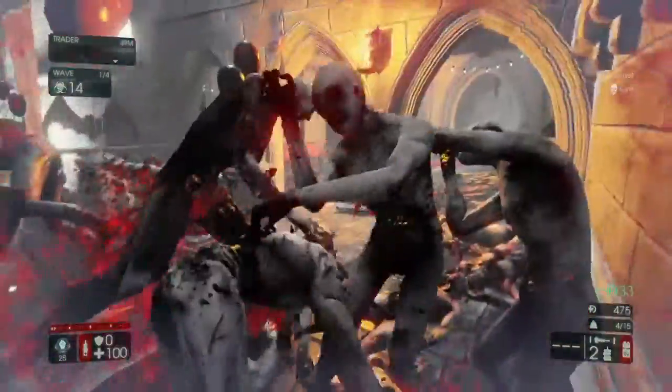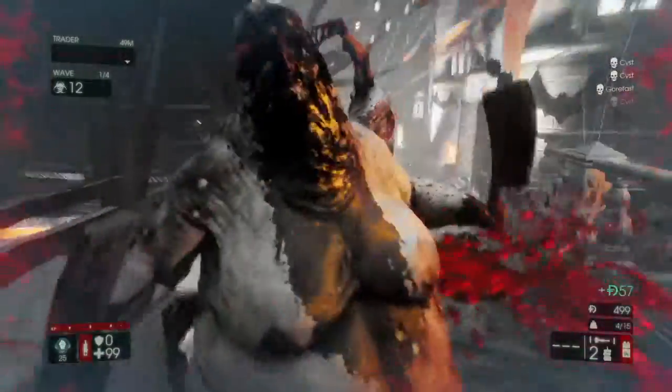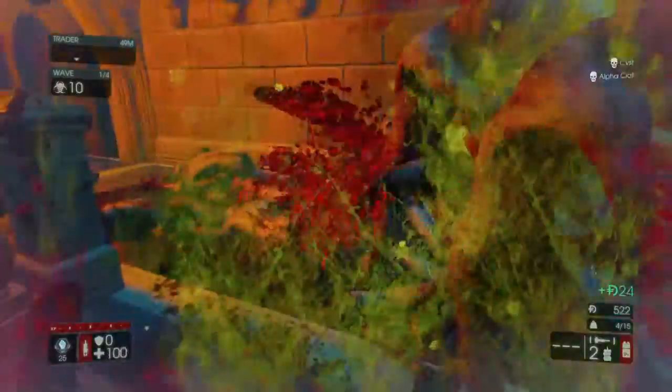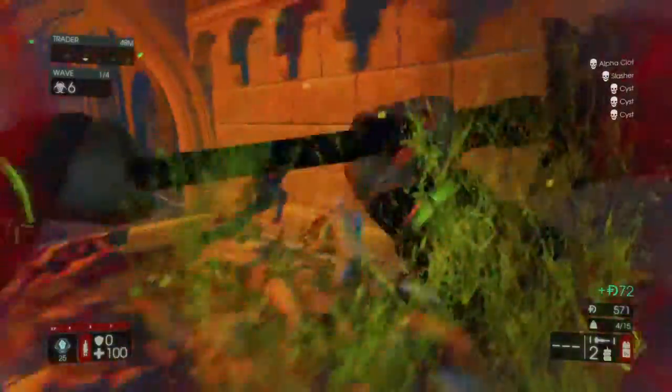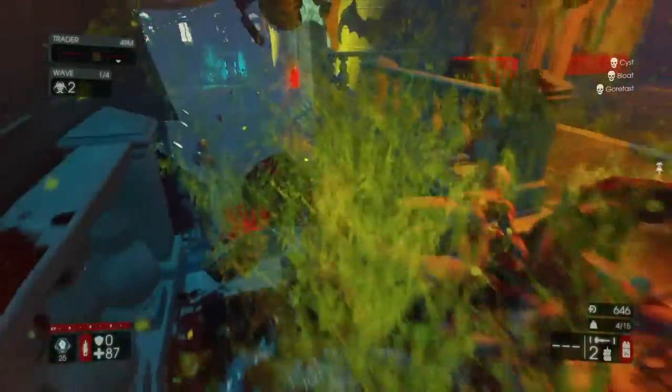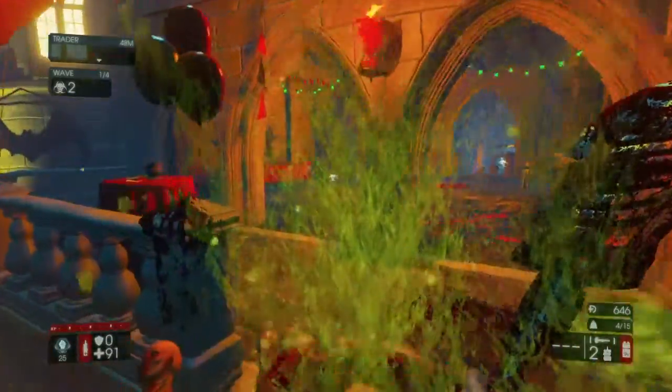The Berserker is like the only perk that can do this — corner himself and survive. You're actually better off cornering yourself, because when you corner yourself nothing attacks from behind. They all attack you from the front, and because they're attacking you from the front you're able to parry all their attacks at once.